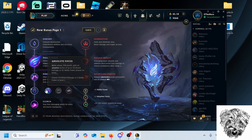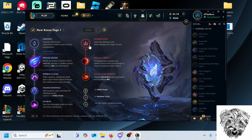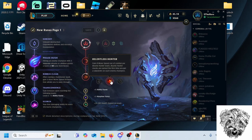Transcendence is the only good rune on the Sorcery tree. Scorch is a decent option for poke, and it's pretty good paired with Sudden Impact, but it's just the worst secondary on Ambessa. For secondaries, looking at the Domination tree, I think Sudden Impact and Relentless Hunter are probably the best things to go. I like Relentless Hunter the best just because it helps you initially get onto your target, which is the part Ambessa struggles with if she doesn't have her ult or flash up.